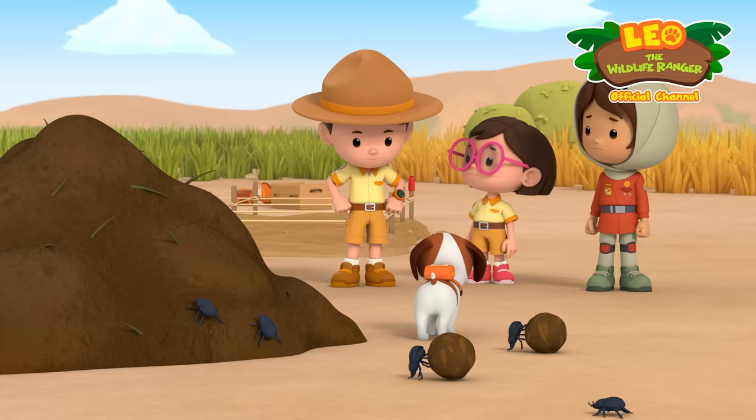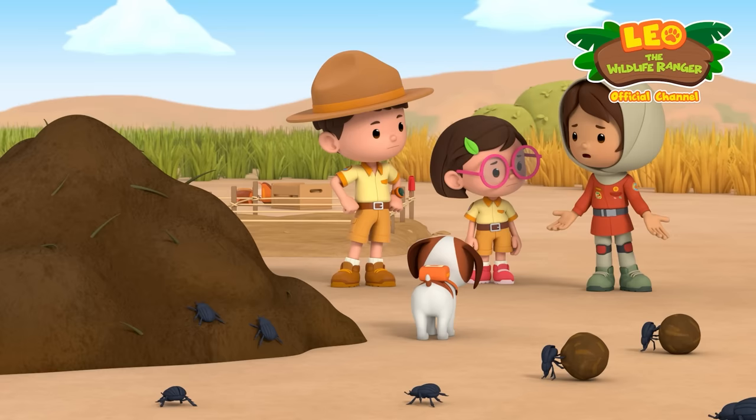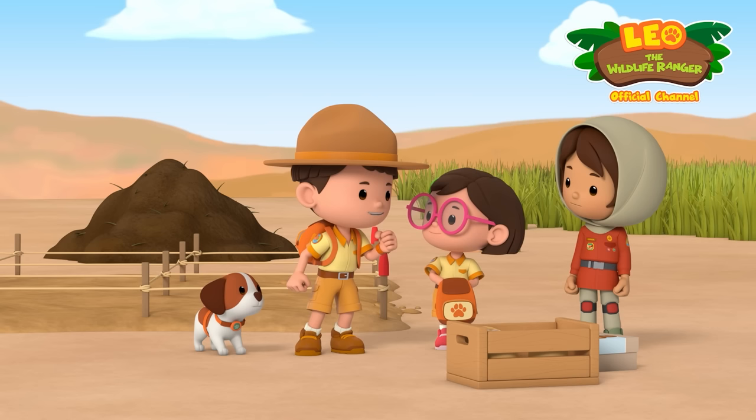The smell is a little too overwhelming for Hero. The rangers reassure him they'll find another way. With so many beetles around, it's time for a good old-fashioned search party! They split up — Hero and Leo look one way, Farrah and another ranger look the other way. Let's find Hero's ball, Rangers!